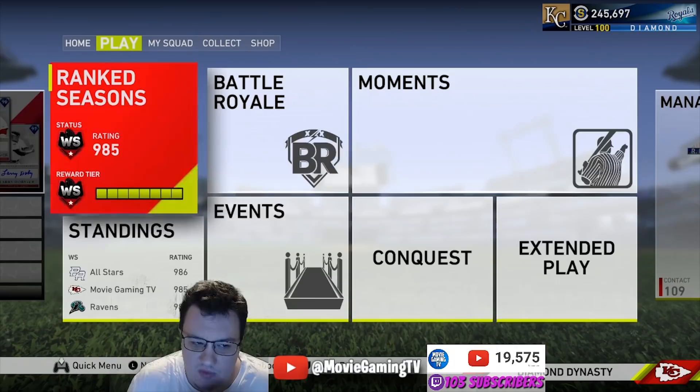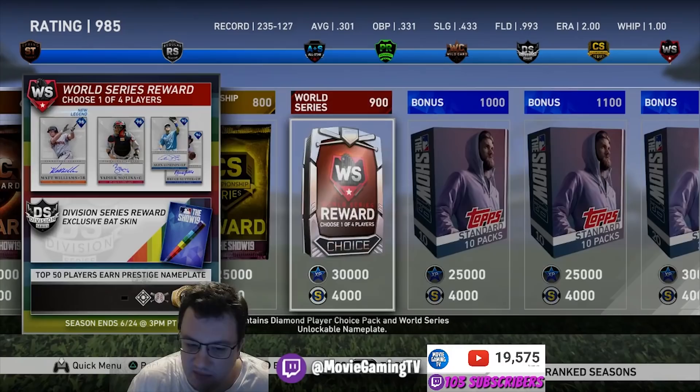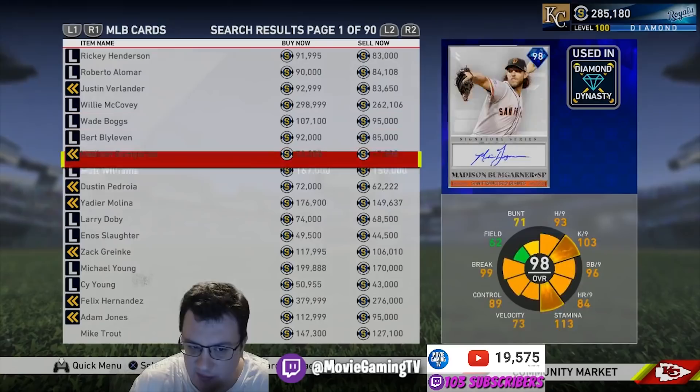One of the best ways is just playing through ranked seasons — you're going to get a lot of stubs that way. The best way that I get stubs is honestly just busting my tail on day one of a new season to get to World Series, because once you get there and open up that pack, there are always high-level rewards. The last couple seasons I've gotten to this pack really fast, and when I opened it I was able to sell my Matt Williams for 222,000 stubs.